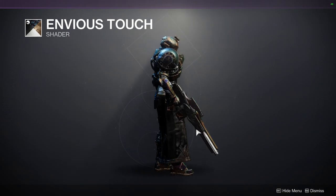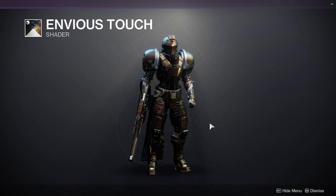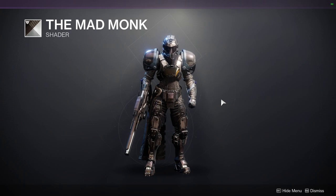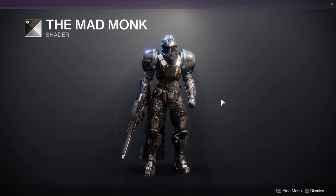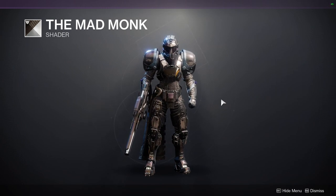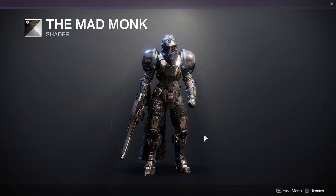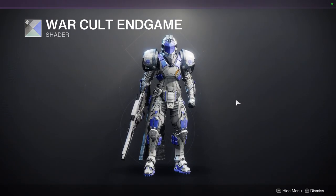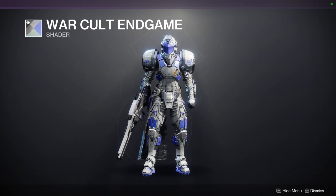When it comes to plate armor, you'll notice it has a really cool design — that's why I switched, because it looks beautiful. We also have Mad Monk, which is really good for cloth armor, specifically for hunters. I personally like to have a black cloak, so Mad Monk is what I use to make it all black — it has a really cool texture as well. Then we have War Cult Endgame, which I think is one of the best War Cult shaders because it doesn't have annoying colors — it has a really cool blue.